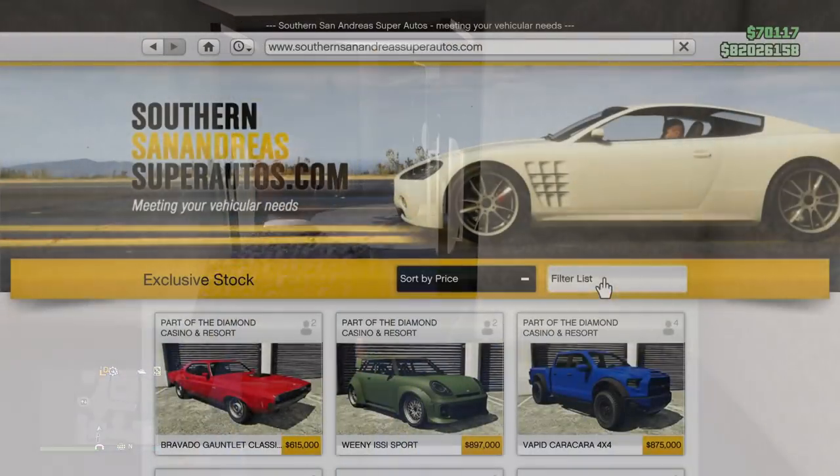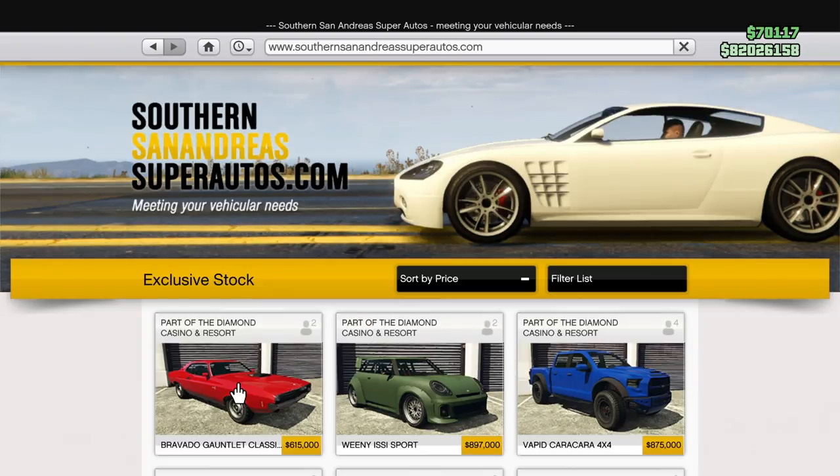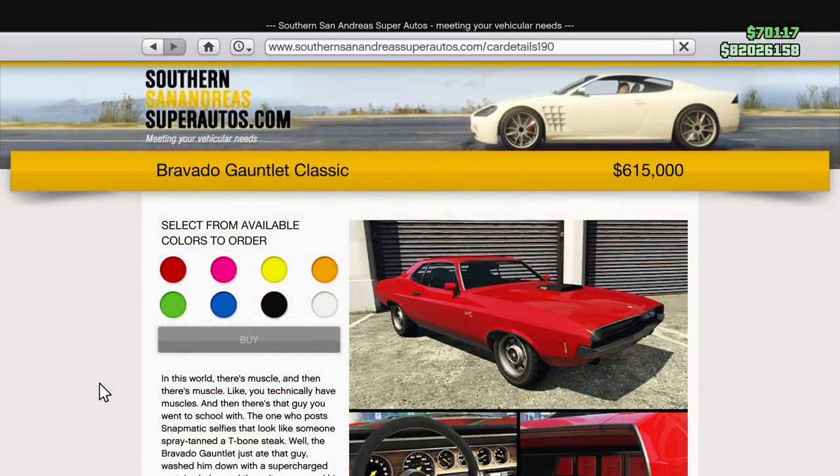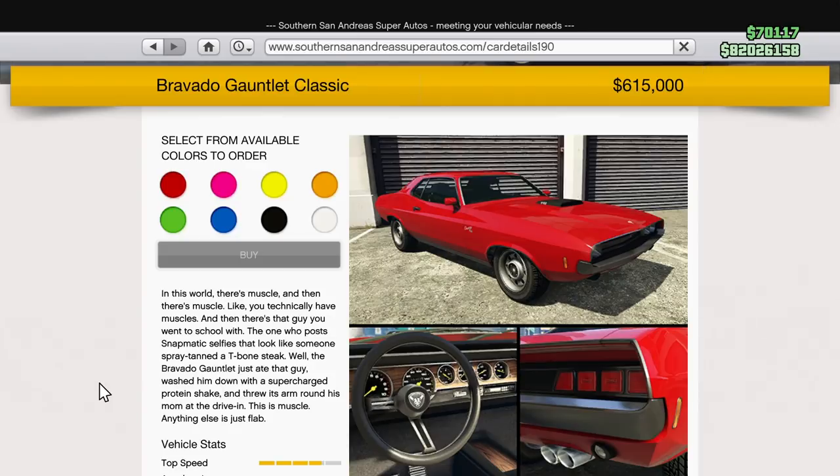So let's begin with the brand new vehicle that Rockstar has introduced this week, and that is the Bravado Gauntlet Classic. On the Newswire, Rockstar says: meet the Bravado Gauntlet Classic, a car belonging to another age. But don't be fooled because there's nothing rickety about this veteran. Ask any boy racer foolish enough to get in the ring, and they'll tell you the old man still packs one hell of a punch. This is muscle, anything else is just flab. The Bravado Gauntlet Classic is available on the Southern San Andreas Super Auto site for $615,000.